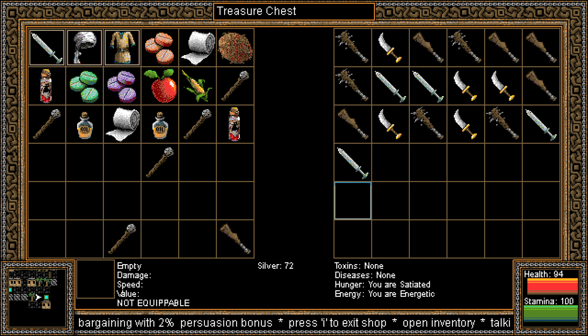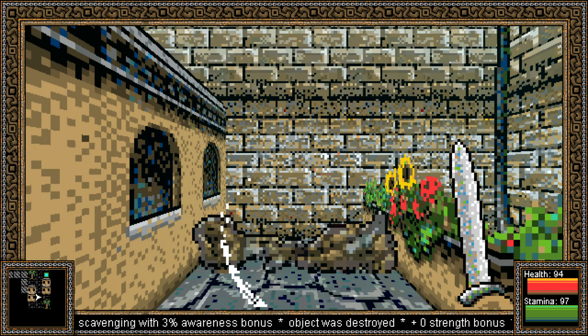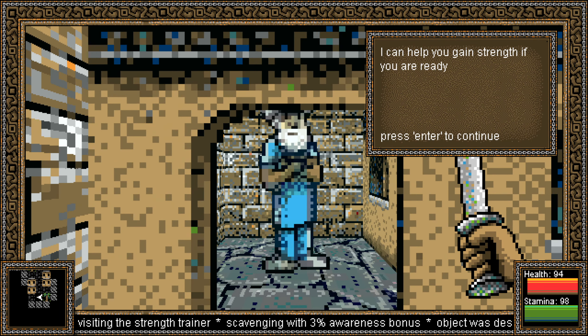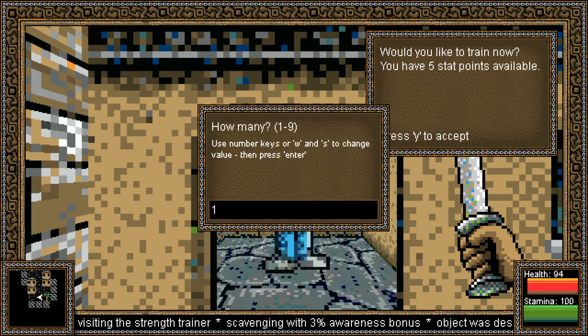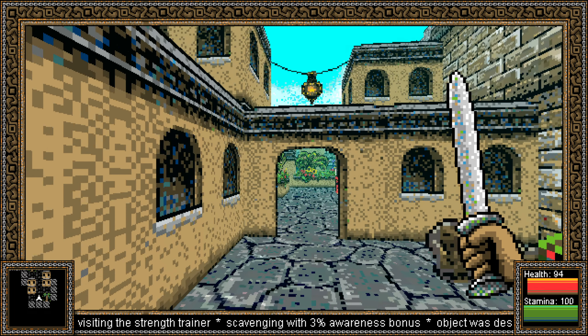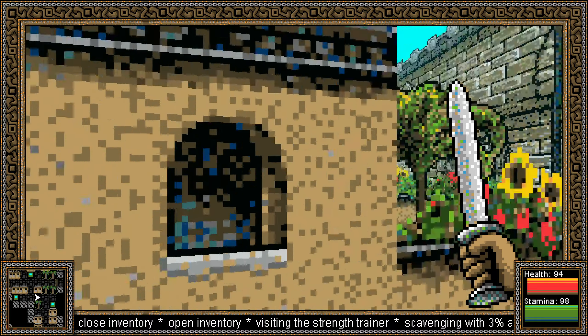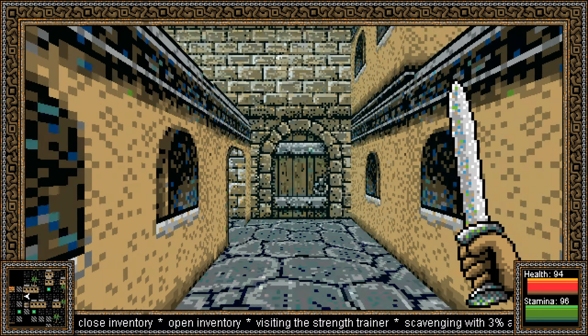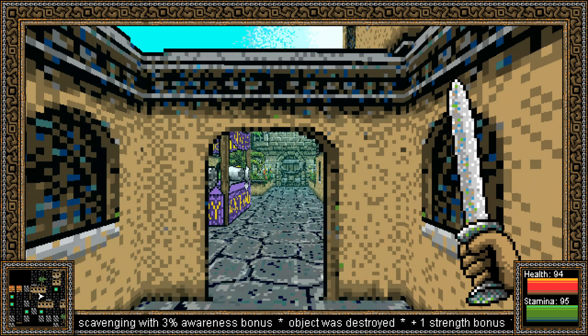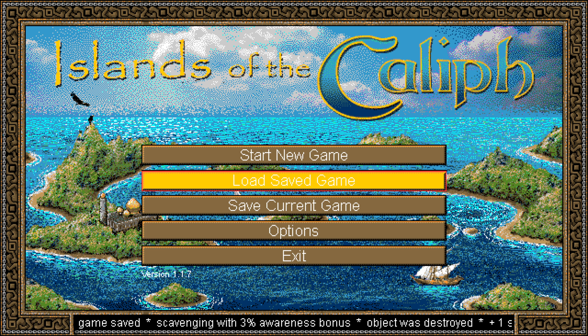We have another weapon shop here. He has some more Kwama swords that are shoddy, but that doesn't really do anything for me. Not too interested in better clubs — if he had a hammer or something, I might be interested. There are apparently also bows and pole arms and stuff. I can help you gain strength. Give me all five. We're getting swole. Plus one damage.